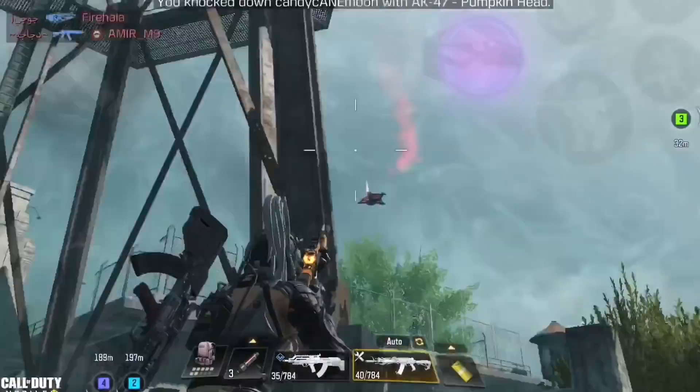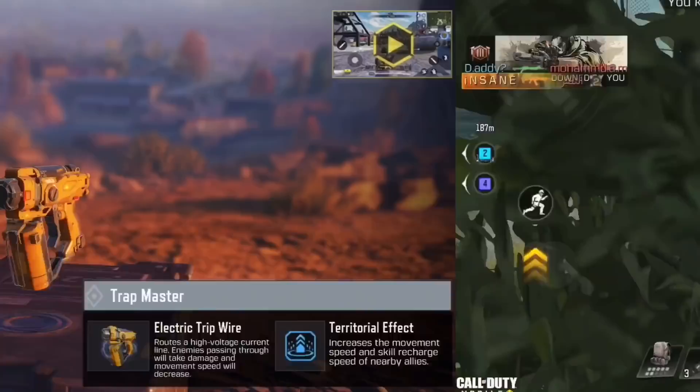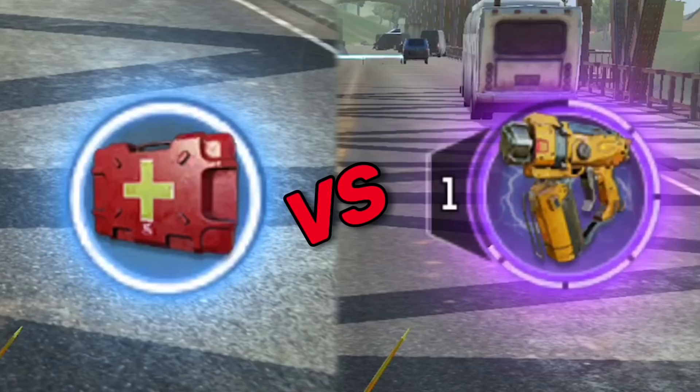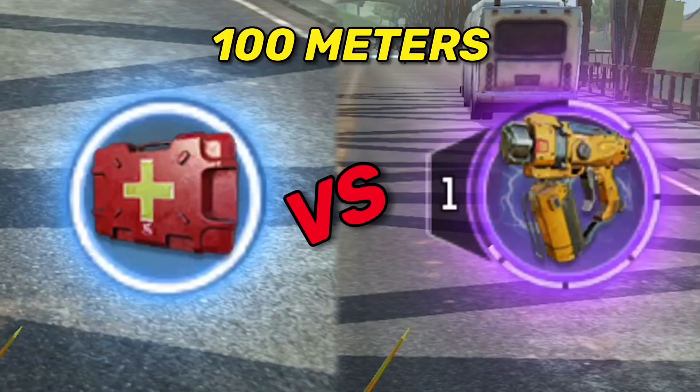Another common question is how to move fast — many ninja users find their movement is at normal speed. There is a class that allows you to move faster: the trap master class. Other than being a toxic class, the trap master grants you and your teammates a speed buff, which can be extremely helpful. To give you an idea, I'm going to compare movement speed using the medic class versus the trap master class over 100 meters.